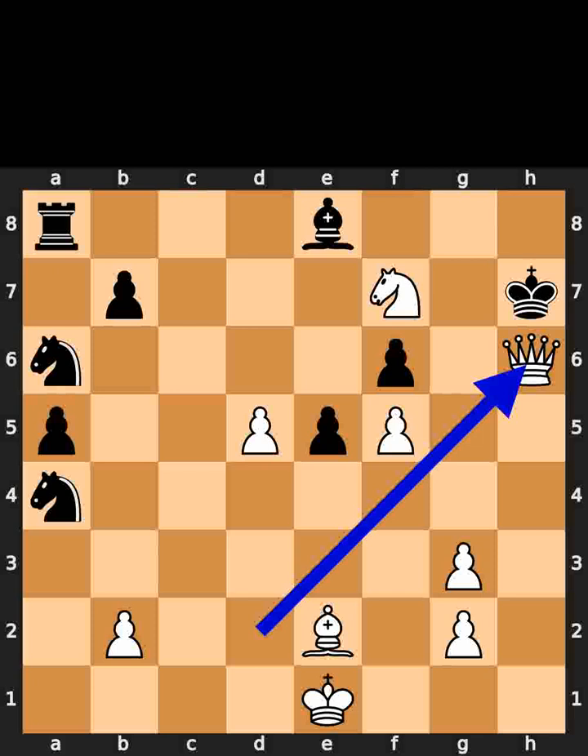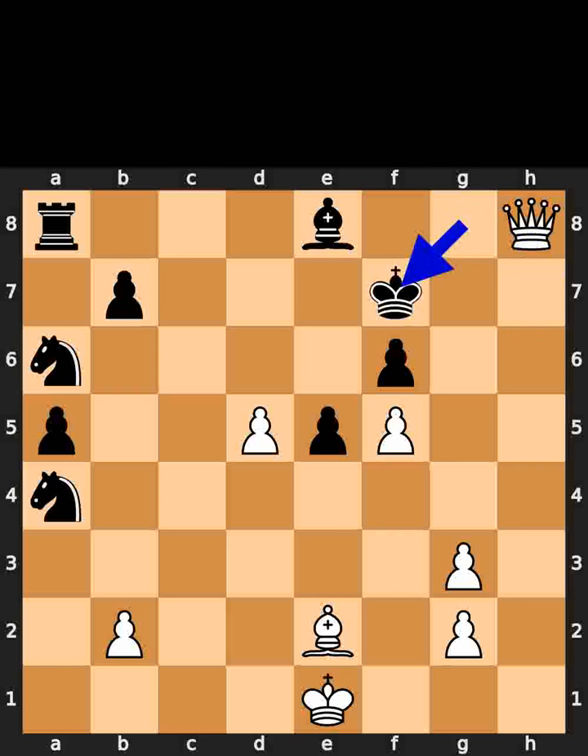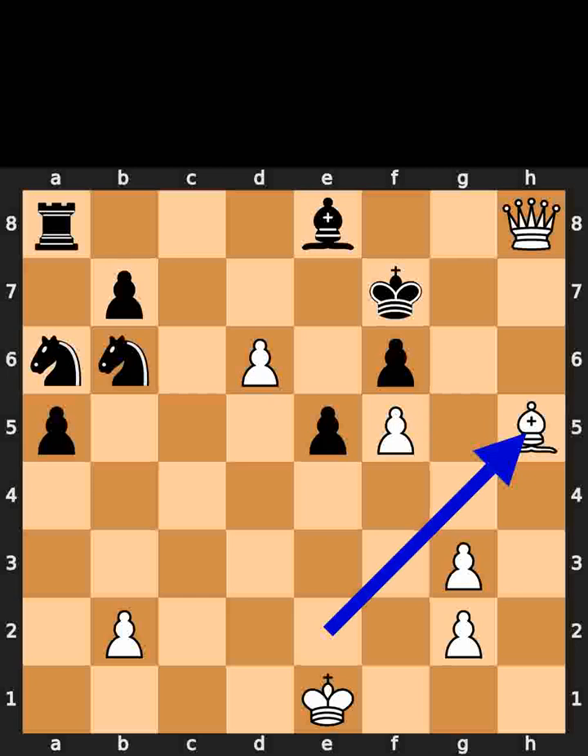White plays queen to h6, check. Black plays king to g8. White plays queen to h8, check. Black takes the knight on f7 using the king. White plays pawn to d6. Black plays knight to b6. White plays bishop to h5. Checkmate. If you enjoyed this video, please like and subscribe.